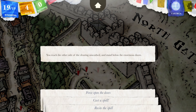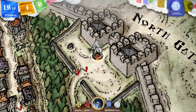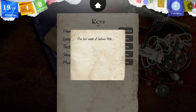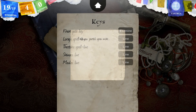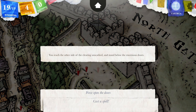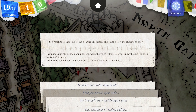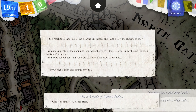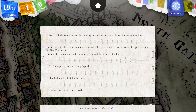You reach the other side. Now — the most important part. The order: Tita, Shinva, Lorak, Maulas — if I remember right. Back. Tita: 'By Kurga's Grace and Furga's pride, one log made of golem's hide, tambors too sealed deep inside, I bid you portals open wide.' Let's hope I'm going to remember it. By Kurga's Grace and Furga's pride, one log made of golem's hide, tambors too sealed deep inside, I bid you portals open wide.